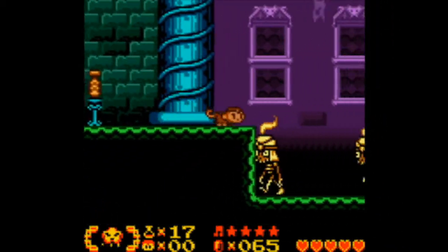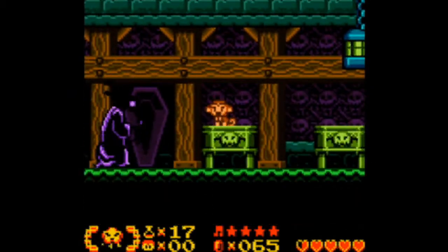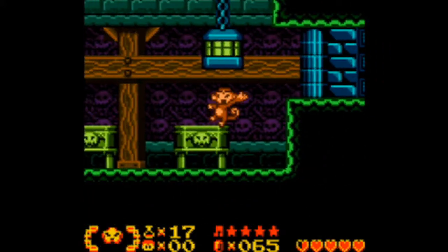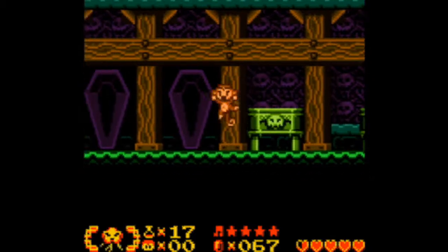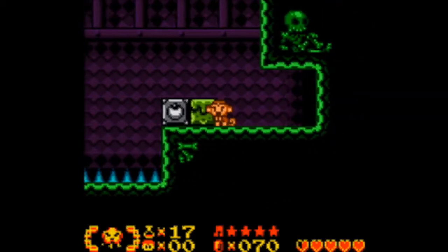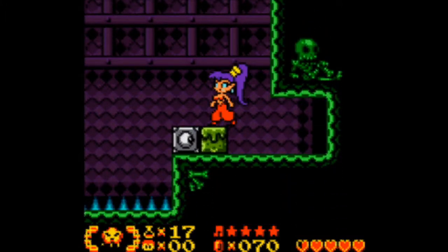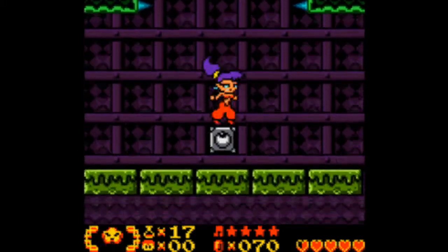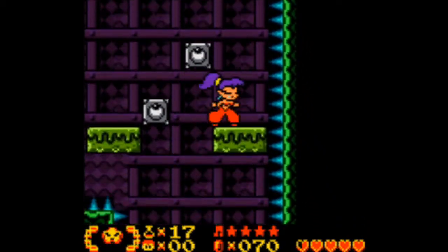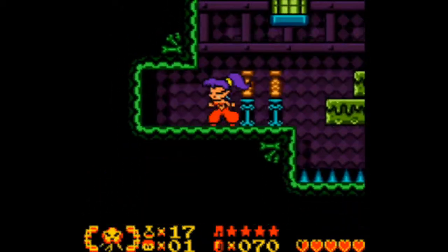You're pretty much invincible during this part because this is all darkness, so the enemies can't hurt you. That's why you don't want to let it get an attack off. And we have more eyeball platforms. Any spikes around? Just on the floor. So let's head straight across. Thankfully, another one-up. Let's see if I can hang on to it for longer than ten seconds this time.